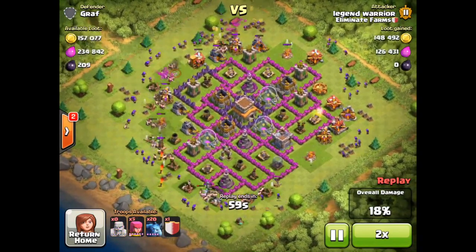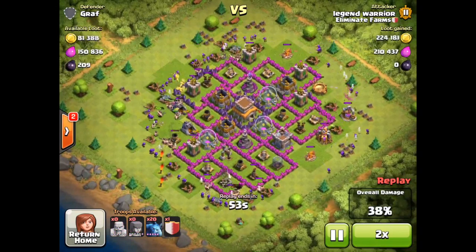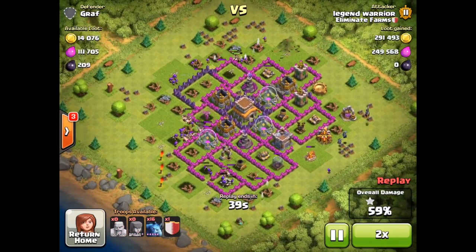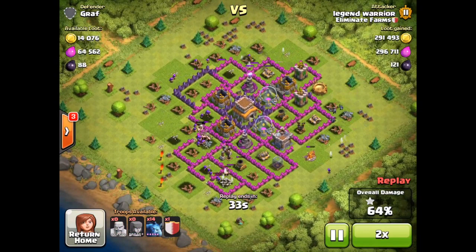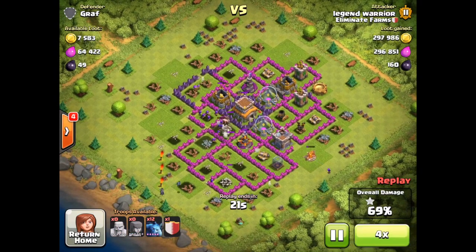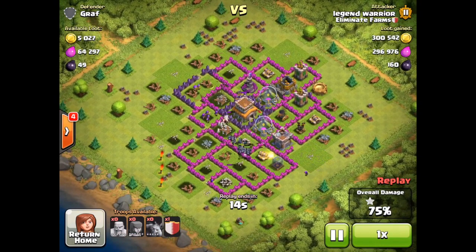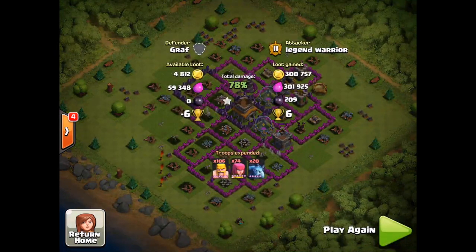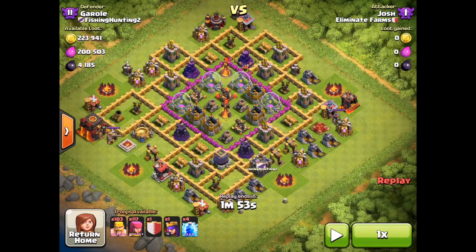This base is another collector raid — Legend the Warrior once again, coming in with two videos. He is going to completely destroy this base in absolutely no time, already over almost 300,000 gold. 296,000 elixir — let's see if he can break 300 on these. He only has a couple of minions left. If they can take out that wizard tower it's going to be huge. There they go — he's got over 300,000 gold and over 300,000 elixir as well. That right there is a great raid. That air bomb takes out the rest of his troops. That was a great find on Warrior's part.